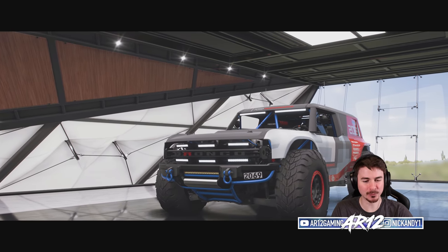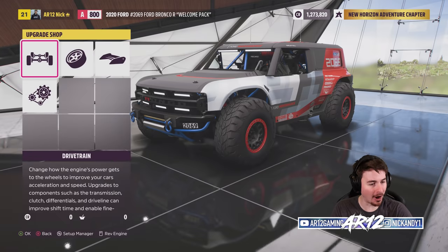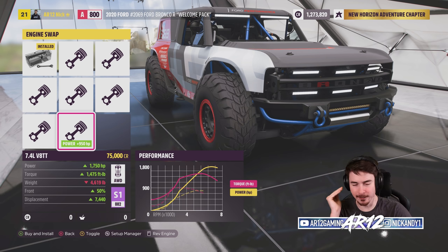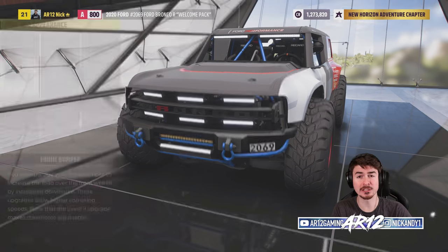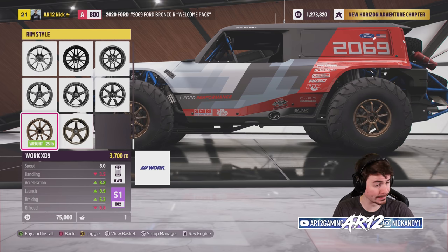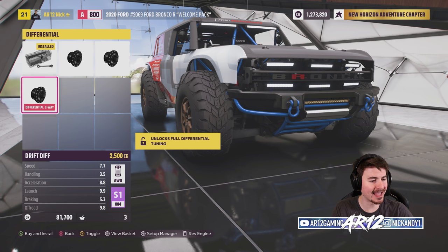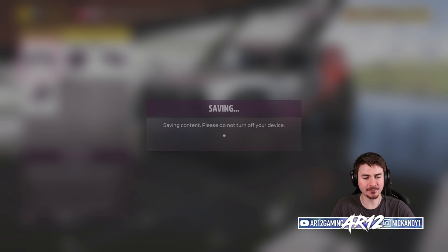Welcome, Ford Bronco R 2069 — this is actually the welcome pack edition, so it's already got some upgrades on it, but I think we're going to make it even faster. We're going to swap in our absurdly powerful engine. The rally lights are going to slow us down — they're not adjustable so we don't need those, they'll just weigh us down. I'm going to toss on some lightweight rims and a six-speed transmission, plus a rally differential. We're sitting nearly at the top of S1 class.